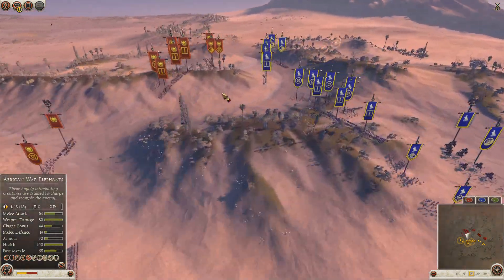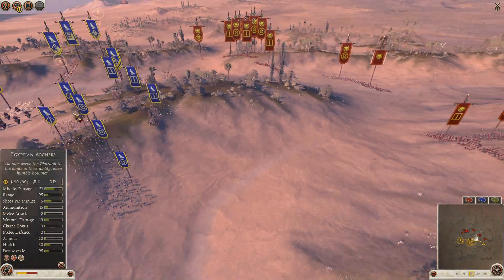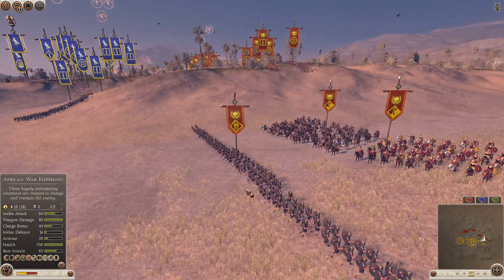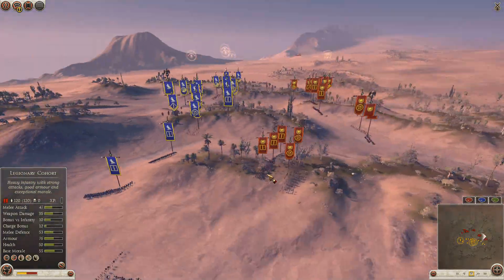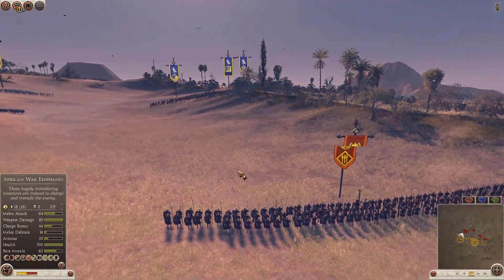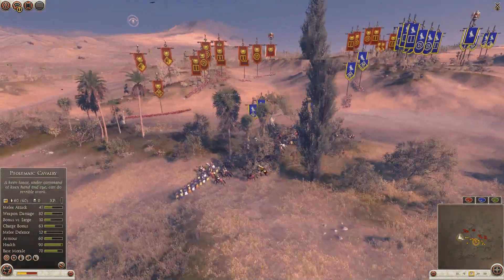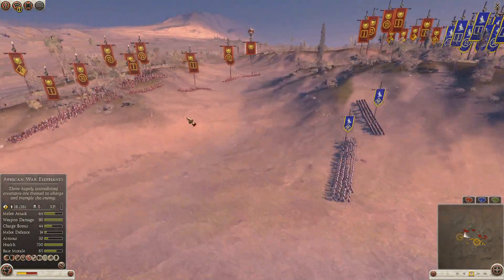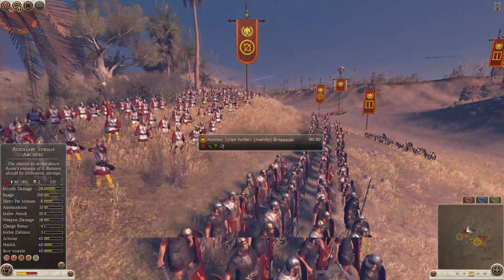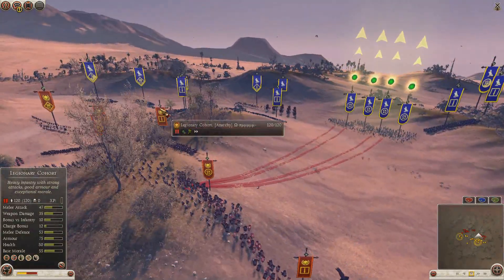Anarchy is trying to manipulate the right side of Happy Souls' army, moving in slowly but surely against the left flank. Happy Souls has moved his Ptolemaic Cavalry and Citizen Cavalry across on the right flank and may make a move soon. However, Anarchy has a unit of Spearmen on the left-hand side which will protect him well against those cavalry units. The Syrian Archers are firing now and starting to break down the Pikemen — Happy Souls should move them back or they'll get destroyed very easily.